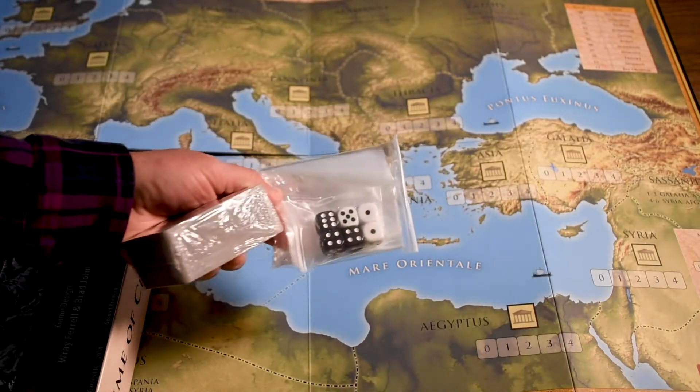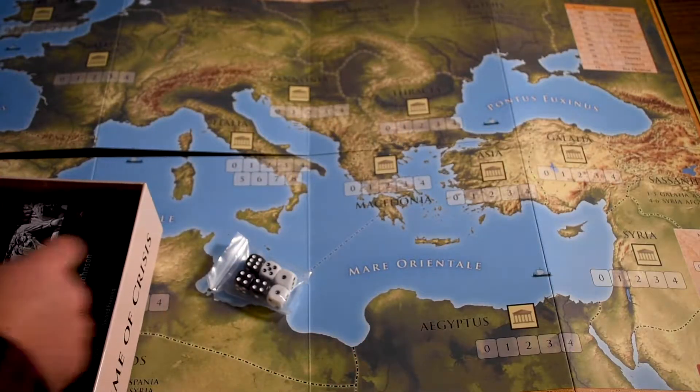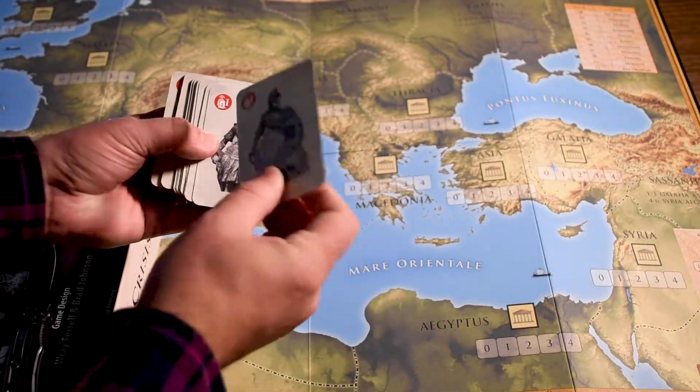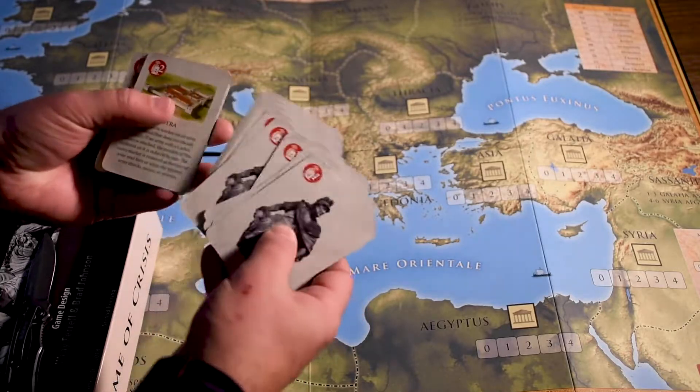Comes with six dice and some baggies. It's good that it has baggies for all those cardboard chips. Let's see what the cards are like. What did GMT do with this one? Probably just gloss paper. Yep, gloss paper. A little thin, but not terrible.